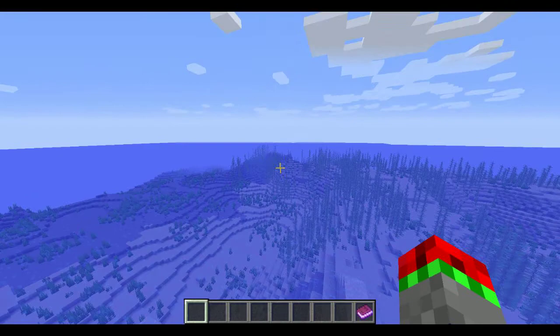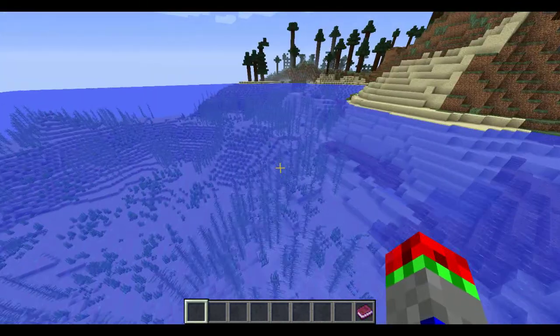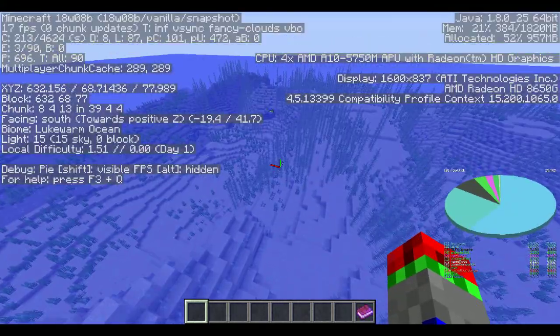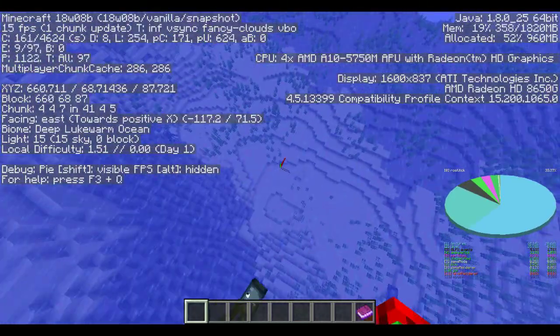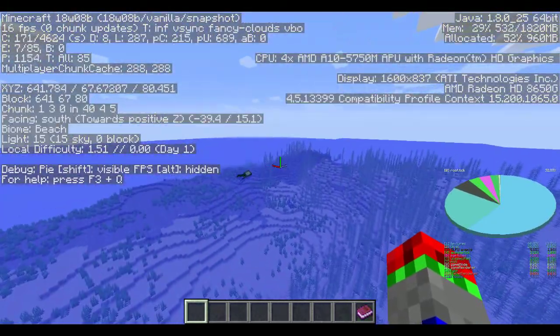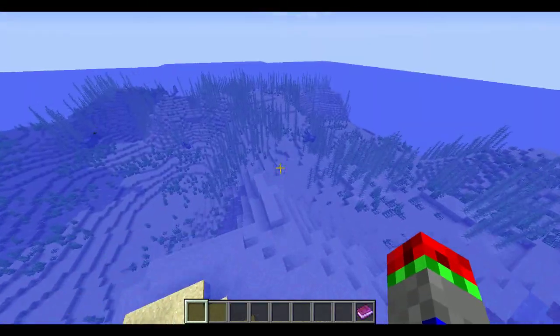They spawn in new biomes. There are now warm, lukewarm, cold, and frozen oceans. As we can see here, it is a lukewarm ocean, and over here is just a regular ocean, and this is back to the deep lukewarm ocean. It is quite laggy because it has to generate the new biomes, so they need to optimise it more.